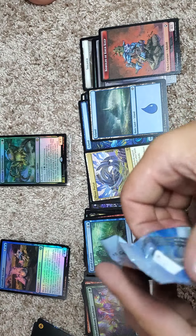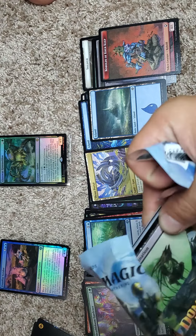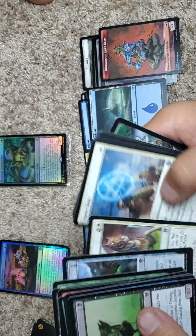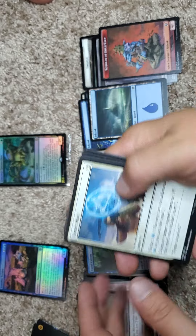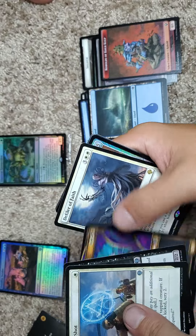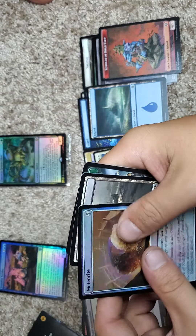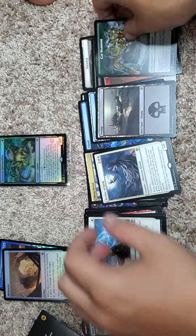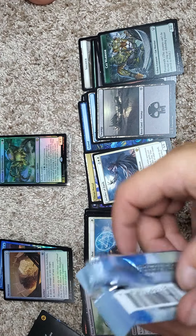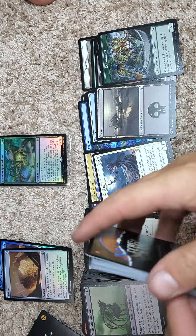Thran Portal — not bad, I would say it's all right. You all know the commons, so keep these going. Another Defiler of Faith. Cat Warrior — last one, let's see. Drive packs, just nah here.